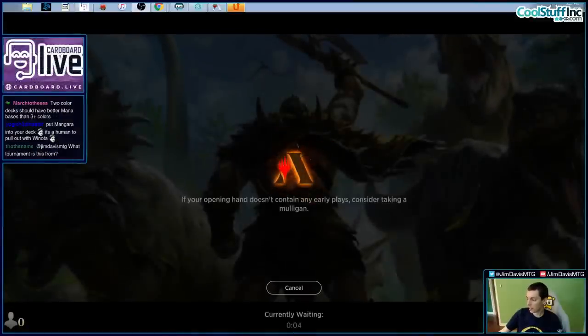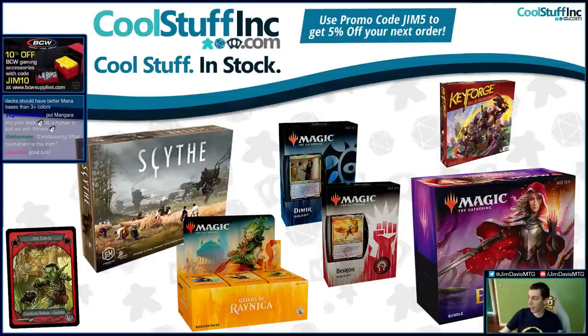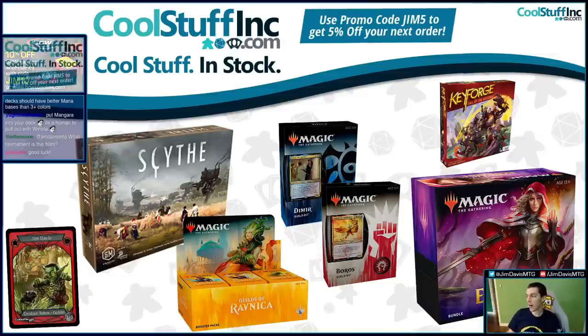This stream is brought to you by CoolStuffInc.com — number one source for your game shopping needs. Promo code JIM5 for 5% off your order. Order your new Core Set 2021 cards. You also get a free Jim Davis promo card with your order. CoolStuffInc.com — free content every weekday. Check out my article tomorrow on CoolStuffInc.com.